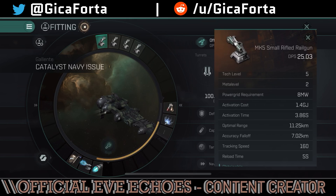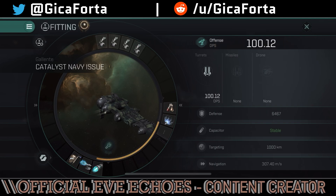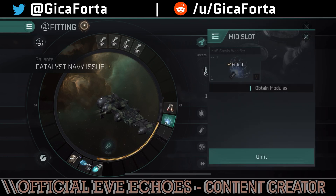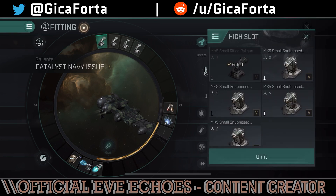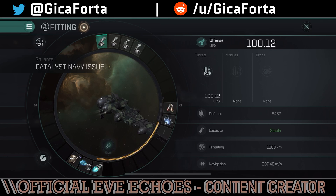We'll quickly take a look at the skills in a moment just to show you exactly what needs to be trained. Besides that, this is pretty much how you can fit your ship. You can also have the web here and keep something at range at nine kilometers, orbit it, and pound it with your railguns. If your target is using close range weapons — autocannons, pulse lasers, or blasters — you can basically avoid any damage at all.